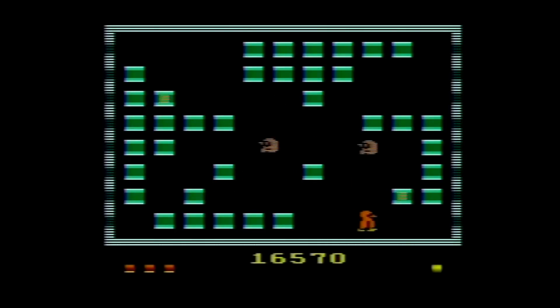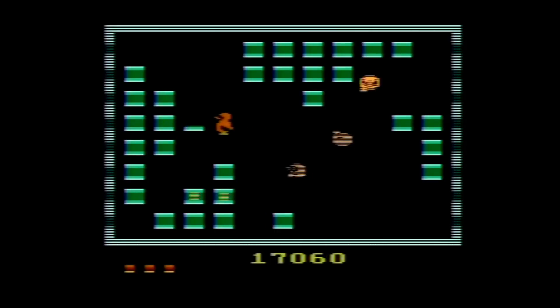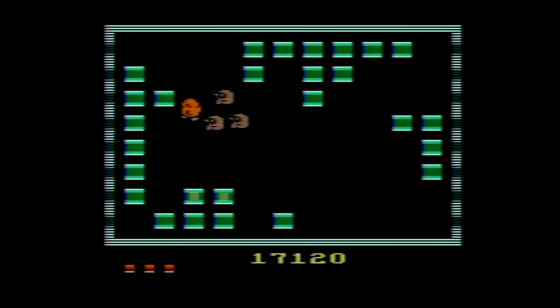If you crush an egg before it hatches, you get 500 points. Defeat all the snow bees and you move on to the next, more difficult screen. Beat a level in under a minute and you'll get anywhere from 10 to 5000 bonus points depending on how quickly you finished. The game will also send you to the next round if you take too long, although there is no visible timer.